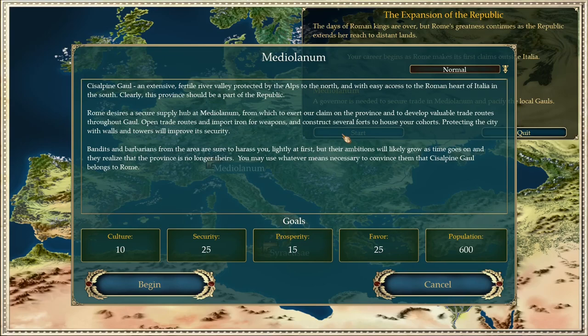The last sentence is funny to me because the only means available is to defend — you cannot attack or bribe them. Our campaign goals are: at least 10 points of culture, 25 points of security, 15 points of prosperity, and 20 points of favor. Those are really the easiest possible numbers available, so let's begin.